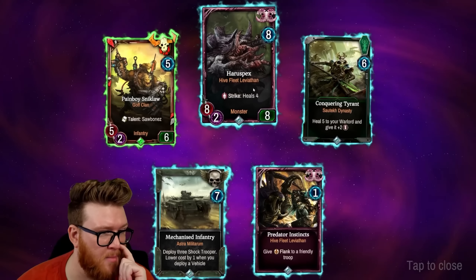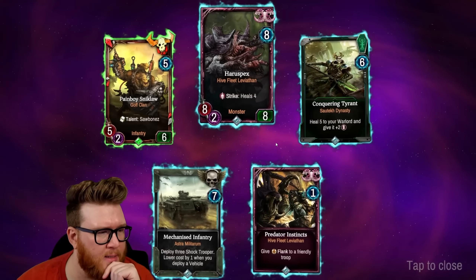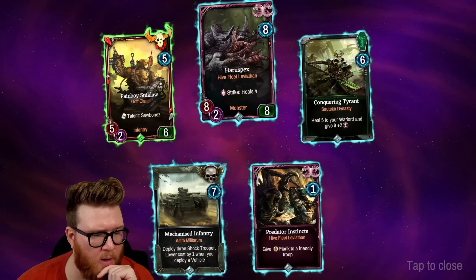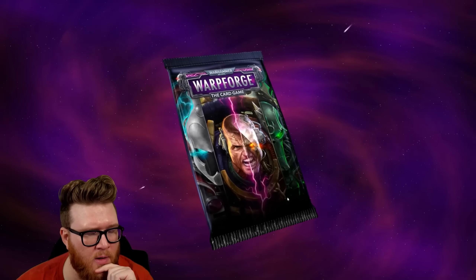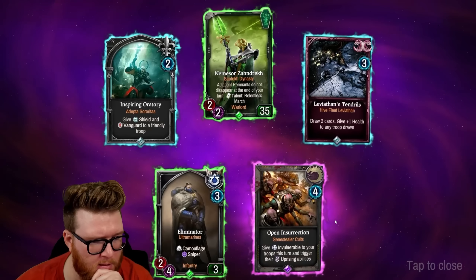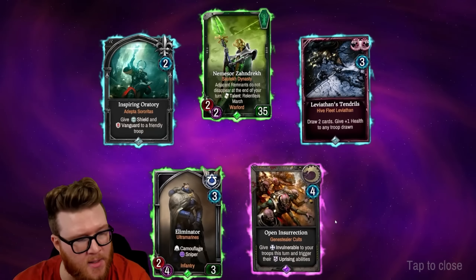The Mechanized Infantry 8/8 — we saw this before. Lower cost by one when you deploy a vehicle, so we have a couple of those. We might be able to build a cool little vehicle deck. Gene Stealer Cults card: give Vulnerable to your troops this turn and trigger their Uprising abilities. And a warlord for the Szarekhan Dynasty — adjacent Remnants do not disappear at the end of your turn. The talent deploys a Necron Warrior, just a two/two body.